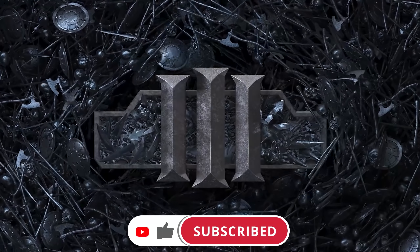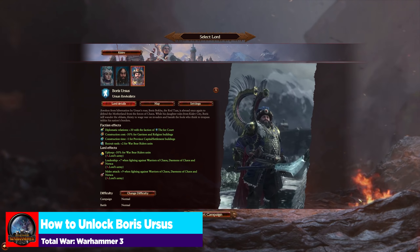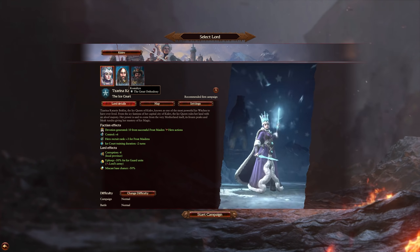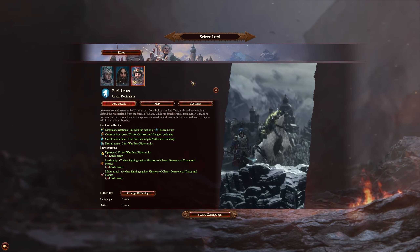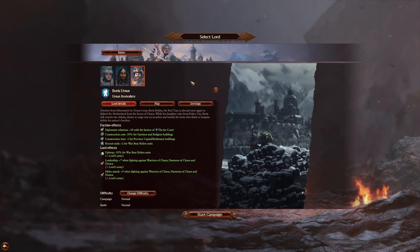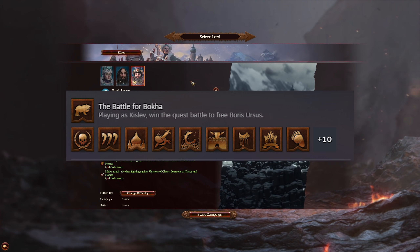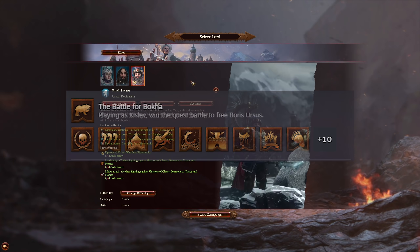Let's get started on the Boris Ursus campaign summary in Total War Warhammer 3. The first thing I want to talk about is how to unlock Boris Ursus, because he is not unlocked by default. In order to do this, you simply need to play as either Zarina Katerine or as Kostaltyn, and once you hold Prague, Kislev, and Aringrad — you have to specifically hold it, not just Kislev hands — you hold it for 10 turns. A quest will appear to help release Boris Ursus, and once you complete it, you've unlocked him.